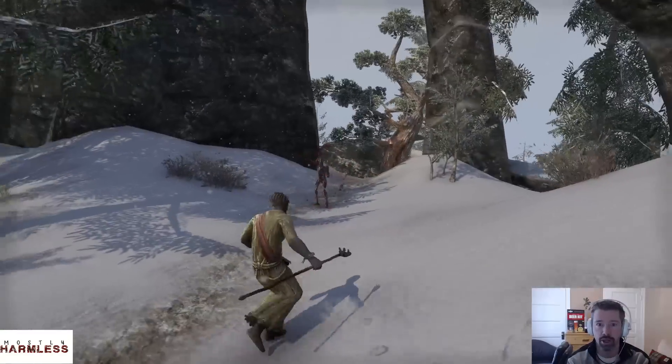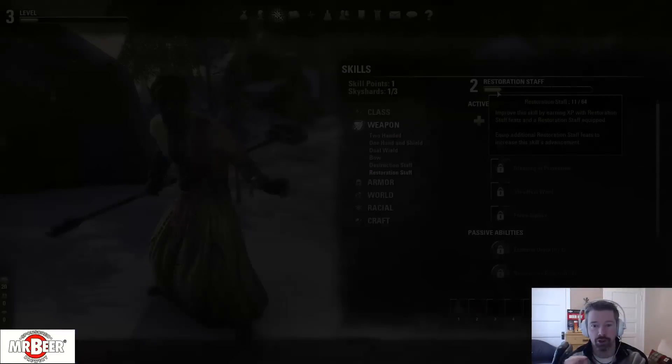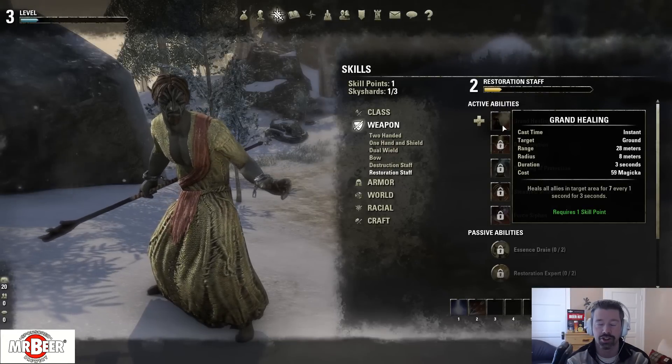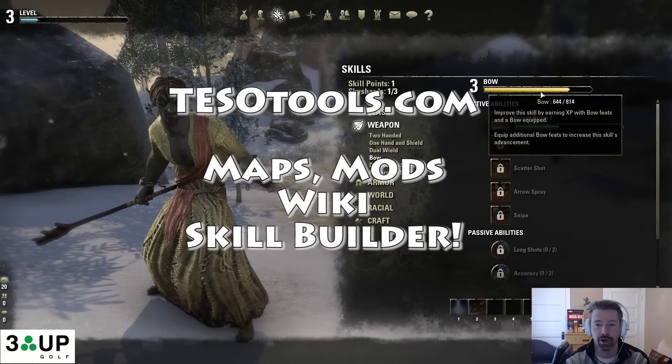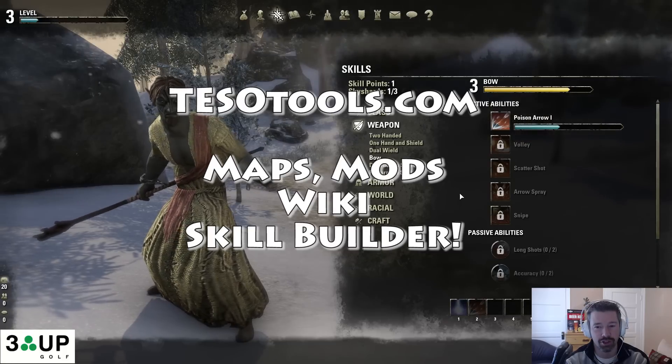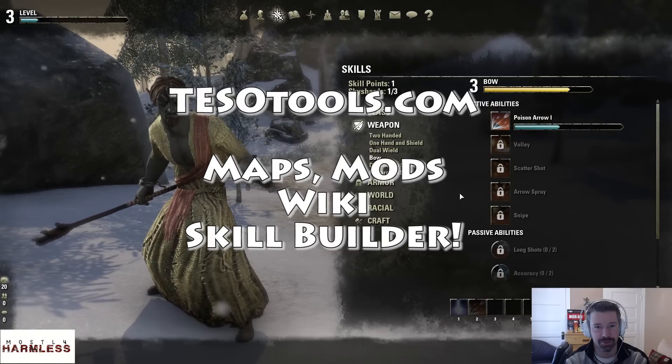You would level one weapon quicker if you have a skill on your bar and the weapon in your hand, but it's nice to have two useful weapons for when you're doing your weapon swaps at level 15 right away. This is Rook with Mostly Harmless and we'll see you out on the battlefield.